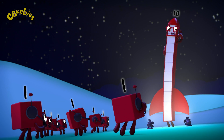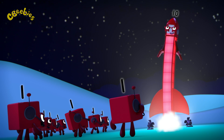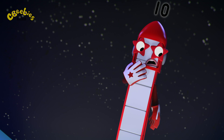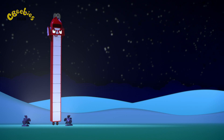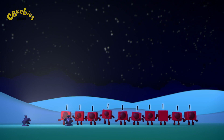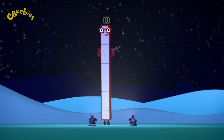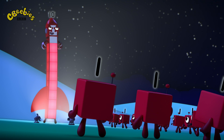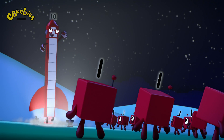Nine plus one equals ten. I am ten — chapter ten: the space race! Ten here, ready for takeoff. Commencing countdown of my ten blocks: ten, nine, eight... Oh dear, calm down everyone — we'll just use the backup rocket. I'm one ten, which means I'm also ten ones. So it's one small step for ten, one giant leap for ten ones. Hooray! Ten, nine, eight, seven, six, five, four, three, two, one — blast off!